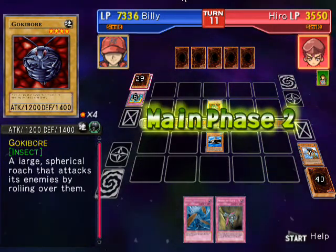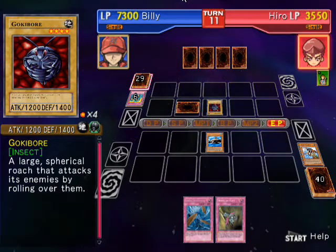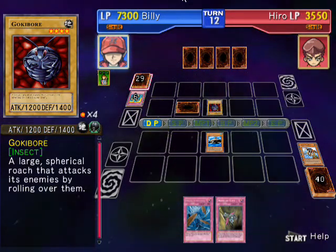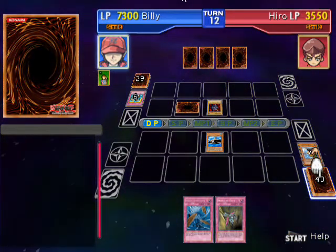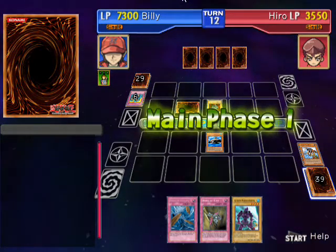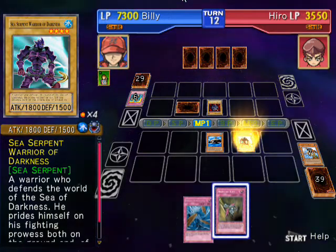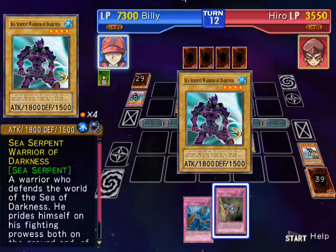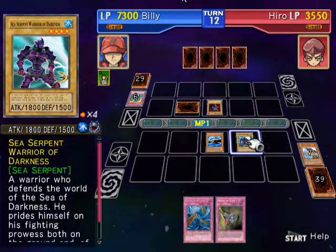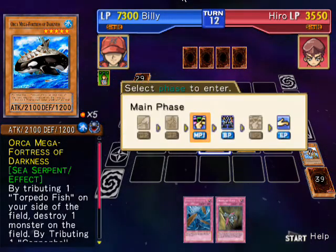Hopefully I will draw another monster. He put down two monsters I have to destroy in order to get to his life points. That will work — that is one of my strongest level four monsters at eighteen hundred attack. Actually I have a stronger one at eighteen fifty, but I only have about four or five strong monsters with eighteen-hundred attack and the rest are just not worth using — just to sacrifice.